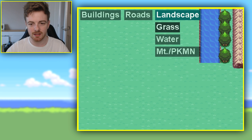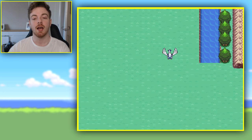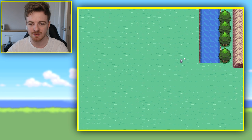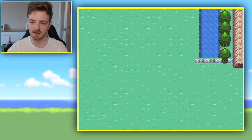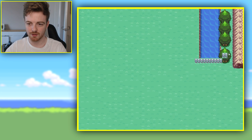Now, what we're gonna add in is another bit of landscape, and this will be the fence. That is what we're gonna add. So, we're gonna add in the fence right now to this little area. So let's just add it right here like this. There you go. I think I've done this wrong, actually.